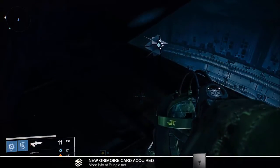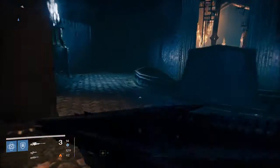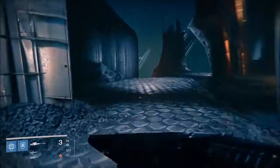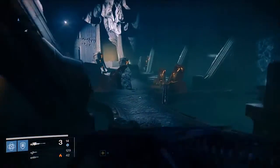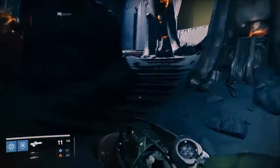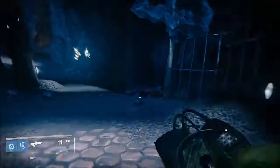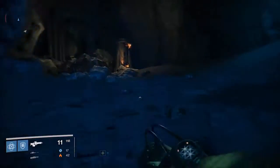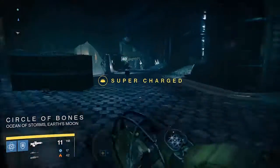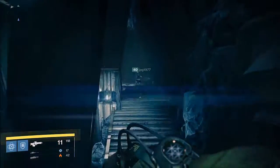Now that that ghost is picked up, you need to turn around and head out the exact same way you came in. As soon as you leave the room, make sure to hang a left and head straight through this path. For year one players, there used to be a Shrieker above there which is currently not. Head through the halls, keep following my guardian, up and around the path into the Circle of Bones. Keep heading straight up until you come to this point where you see JPG stopping.